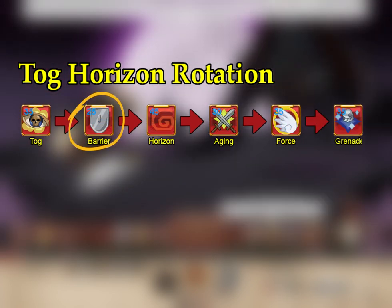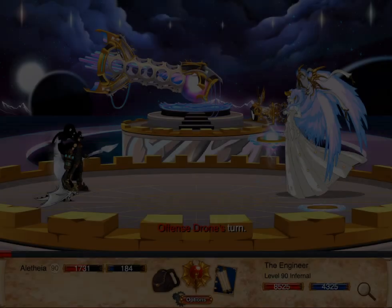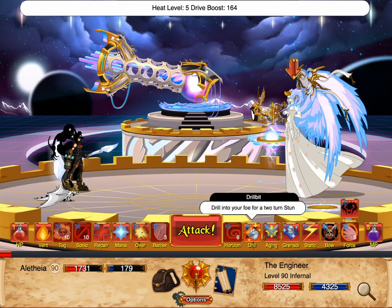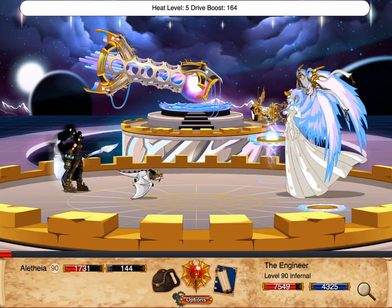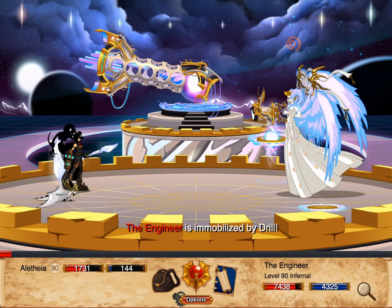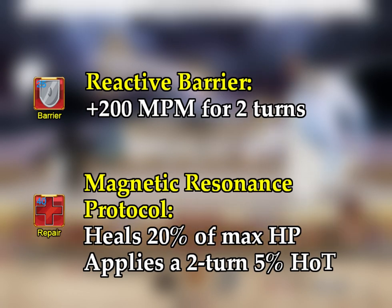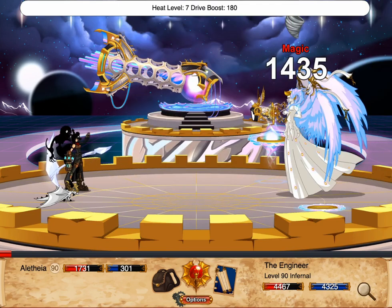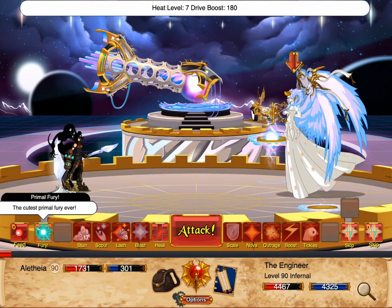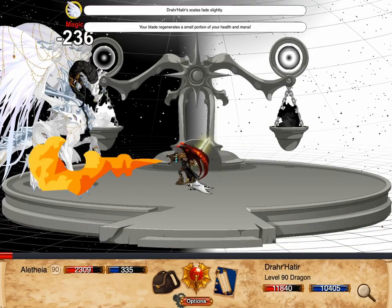Reactive Barrier can also be added between Tog and Horizon for more survivability. When the boss has 100 or less immobility resist, 2 of the offense skills can be replaced by the stun skills for even more survivability. When Tog is down, use Reactive Barrier and Magnetic Resonance Protocol to survive. Strategic use of Mana Eruption, Vent Heat, and MP Potions should be used to maintain your MP at a low level. Vent Heat can also be used to negate enemy healing.